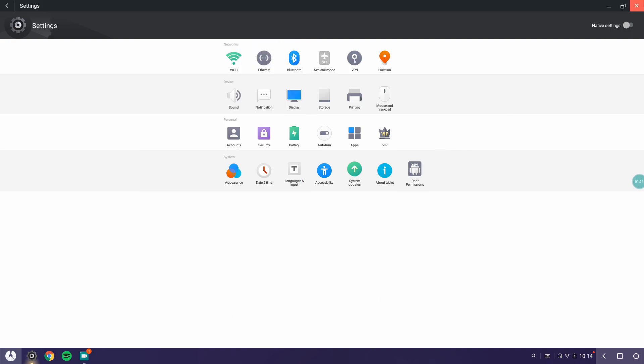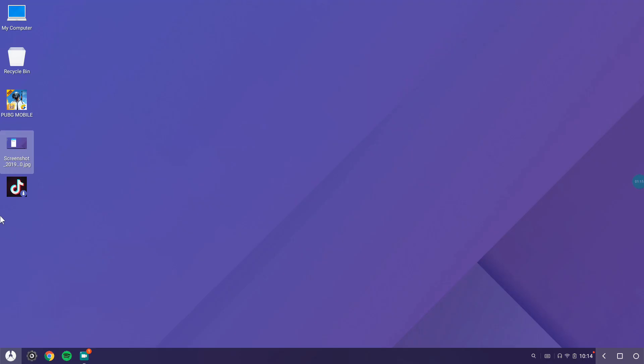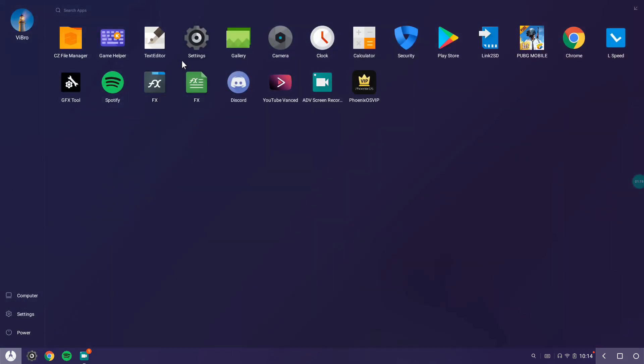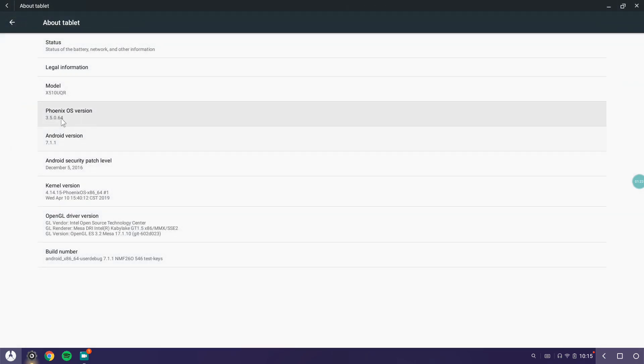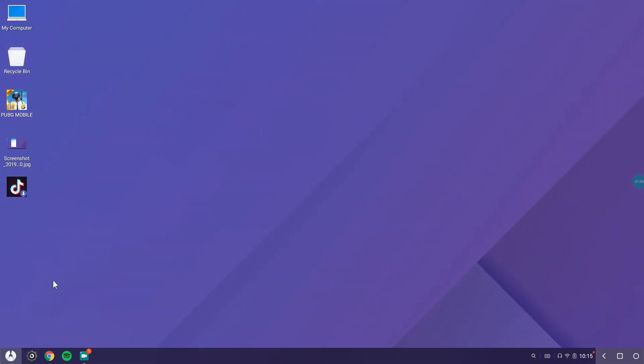So this does boot — I've tested it — and this is the latest version of Phoenix I'm running on. The VIP app has been updated, I guess for some more ads and stuff. Going to Settings and About Tablet, the Phoenix OS version has changed to 3.5.0.0.64, the latest version. I really hope this version has fixed some PUBG Mobile lag or something.